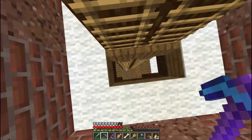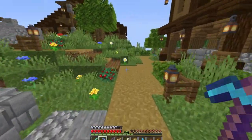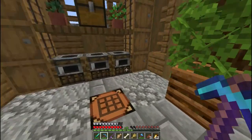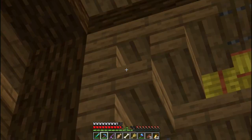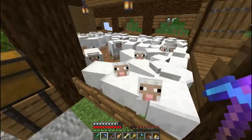Kita akan ke tempat selanjutnya. Ini belokan dari kandang kuda ya, kita masih bisa ke sini, banyak jalan. Dari sini - oh, ini sapi dan domba ya. Kita lihat dulu. Ada tangga, ini juga tangga. Prinsip banget loh.